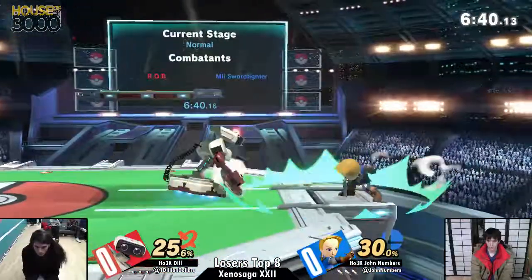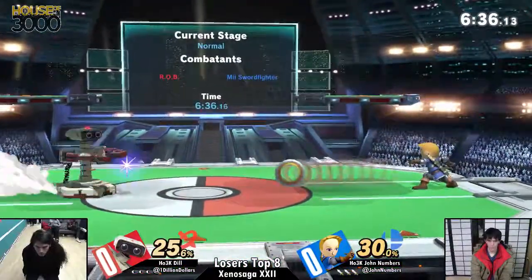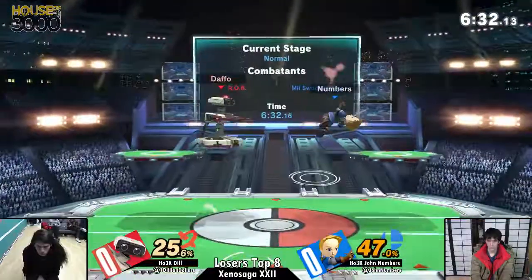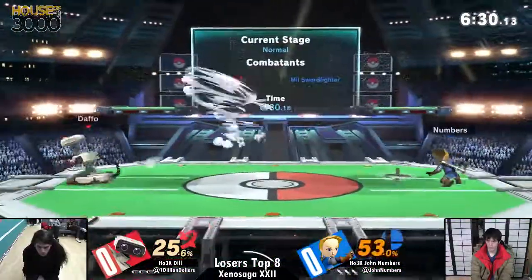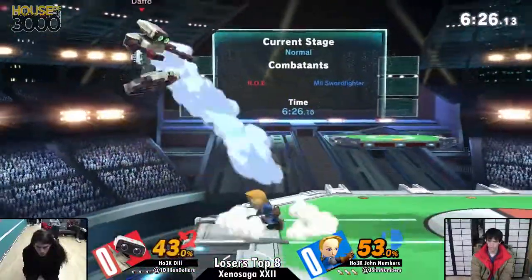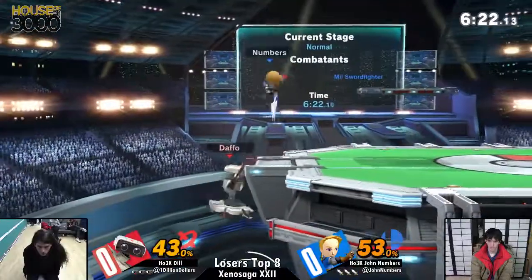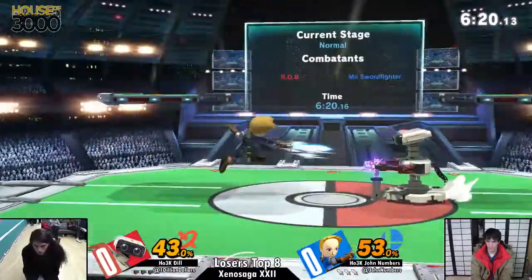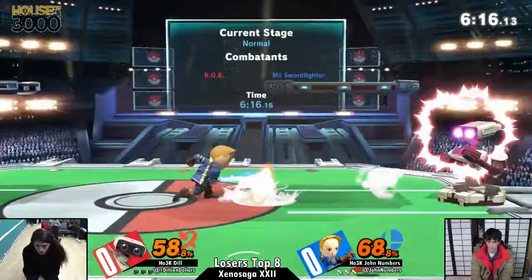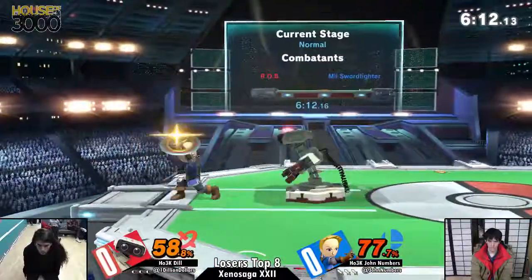What do you do when you recover? Like downward-angled lasers? Dill putting on the pressure right now in this game. What, that has too much lag on it to combo? That's the very end, yeah, but the thing about that — that really won't work because now that Dill did that early on, I'm not gonna. Yeah, Numbers can reflect it as well. Yes, he has like a frame-one reflect.